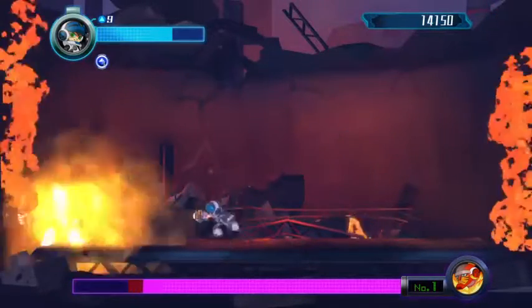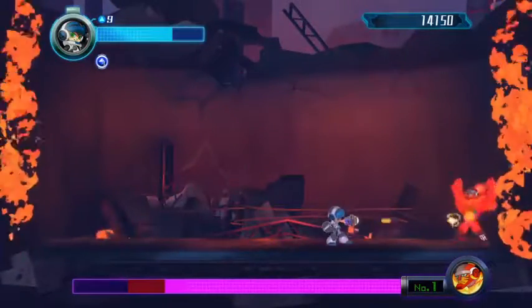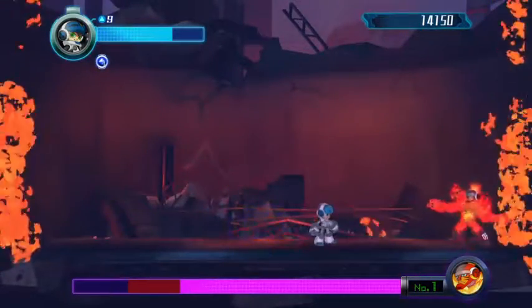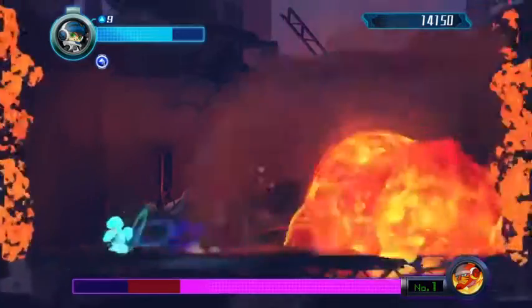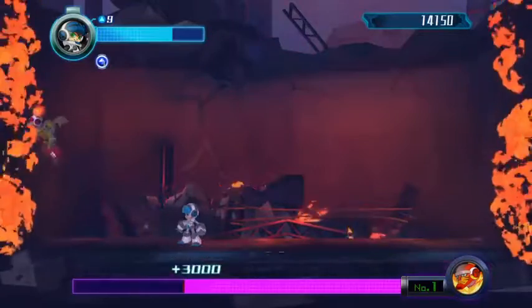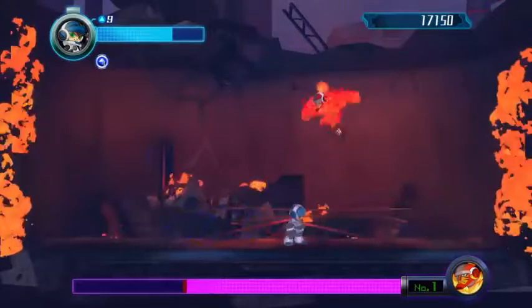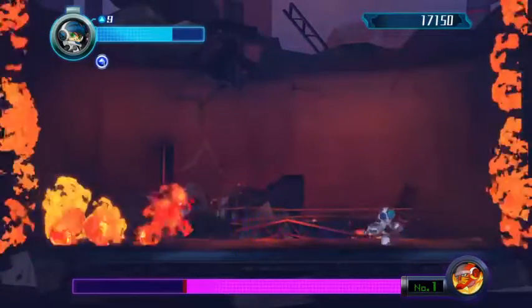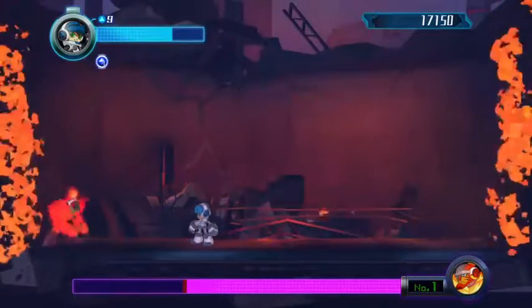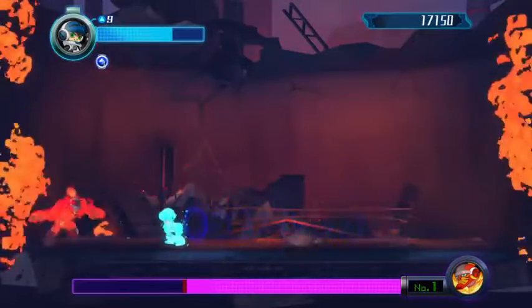So when he puts his fist down on the ground, he's going to do a charge attack. When he does anything else, he's going to either do a body slam or an explosion. You can also tell when he says something. So he puts his fist down, he's going to do a charge attack, and he didn't say anything. Also when he says something, that's when he's going to do these other 2 attacks. You can dodge these attacks just by staying near him.